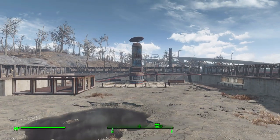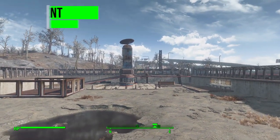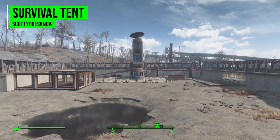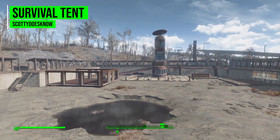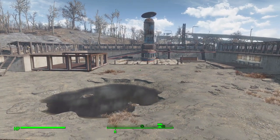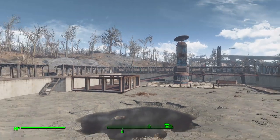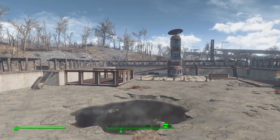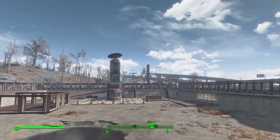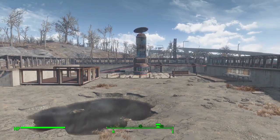Hello and welcome back to my Fallout 4 mod spotlight series. Today we are having a look at the Survival Tent mod, which is being made by user Scotty Does Know. What this mod looks to add into the game is a simple little tent that you can place out in the world and use to both sleep and, more importantly, save while you're out adventuring.